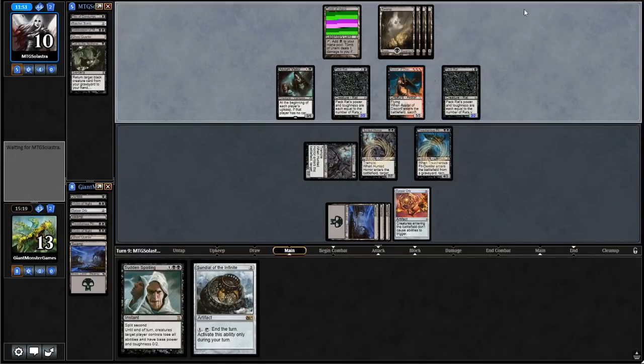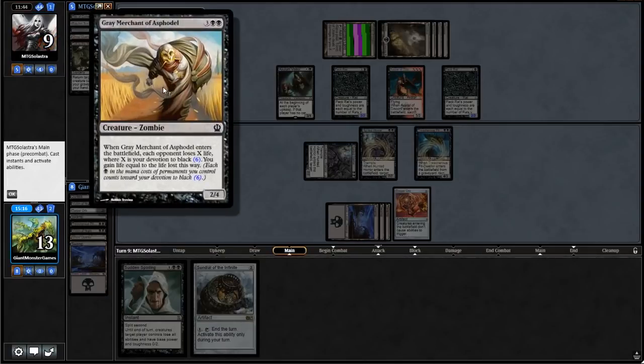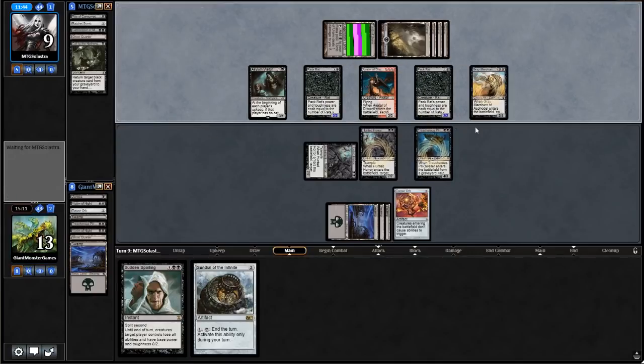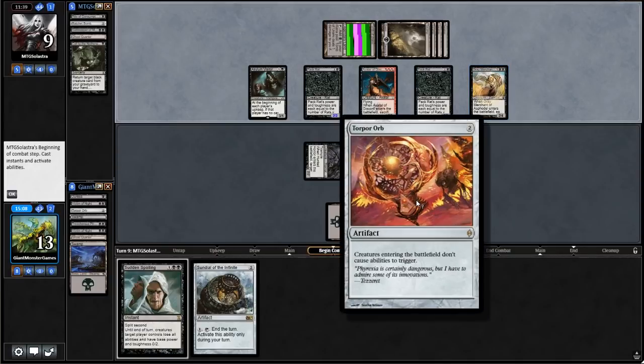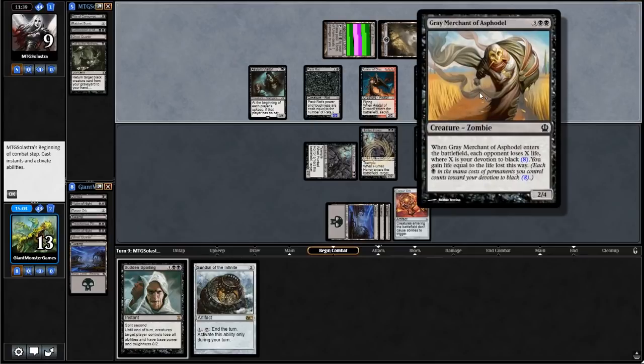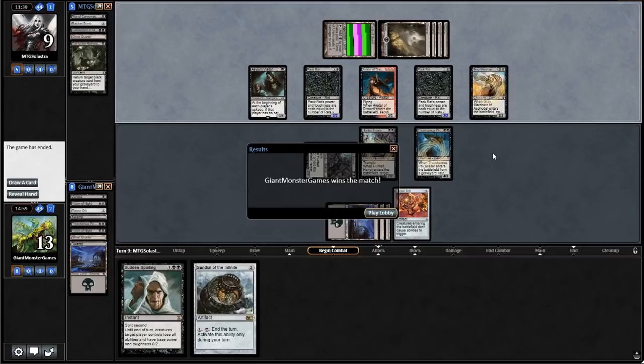We'll see what he does — if he creates another couple Pack Rats, we might be in trouble, depending on what else he plays. Grave Merchant of Asphodel — ooh, that's about eight black devotion symbols. The thing is, it doesn't trigger — Torpor Orb saves us again! Normally when Gray Merchant of Asphodel comes into play, their opponent loses X life and you gain X life equal to your devotion, which is the number of black symbols you have. And our opponent scoops it up. Opponent got Torpor Orbed into saltland — this has been the Hunted Orb deck. Hope you guys enjoyed it.